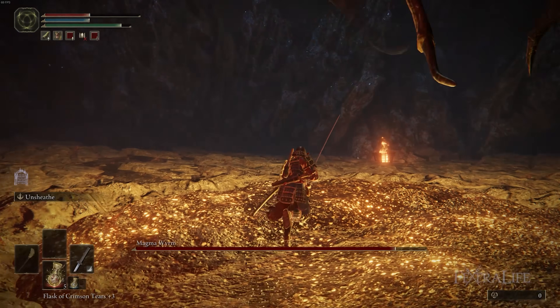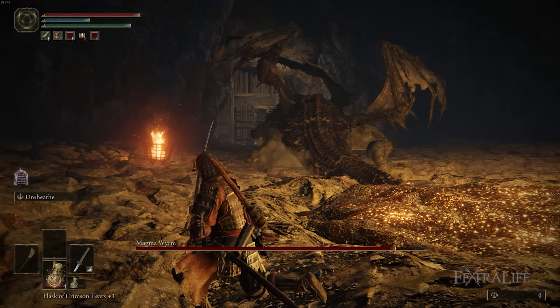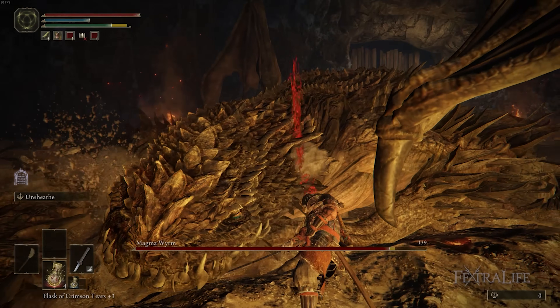In order to get near him, you usually have to roll through a big windup attack, so make sure you're ready to do that. Make sure you don't roll too early because they have a very long windup. Get near his back legs and start attacking.